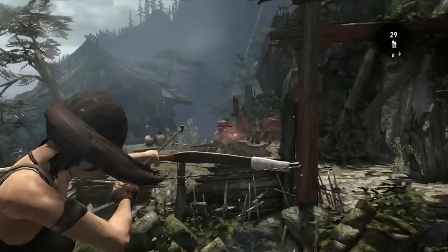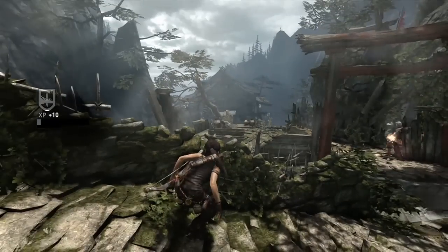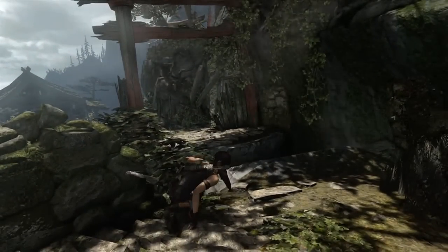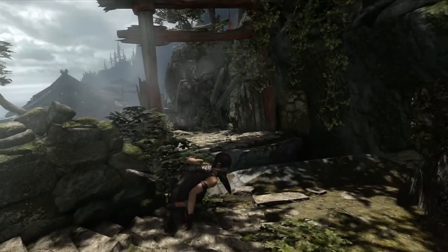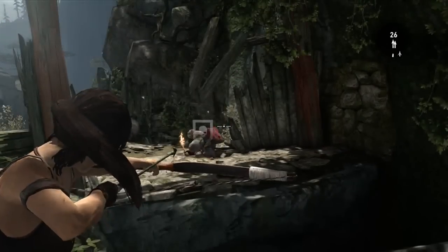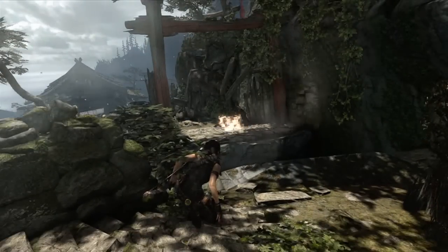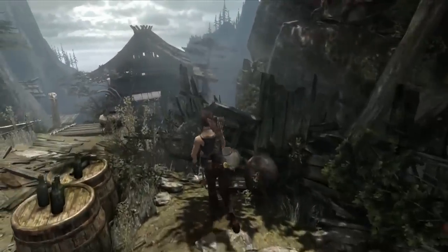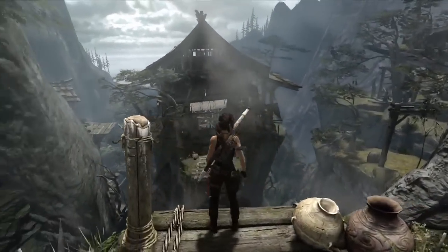She'll take out one guy. We can see that the enemies are reacting — they're creating cover for themselves, reacting to her situation. Another guy is trying to flush her out of cover with Molotovs. This is an example where we really try to make the AI adapt to the situation, but also promote movement from the player so that they're not just stuck behind cover playing pop-and-shoot cover games. We really promote that movement.